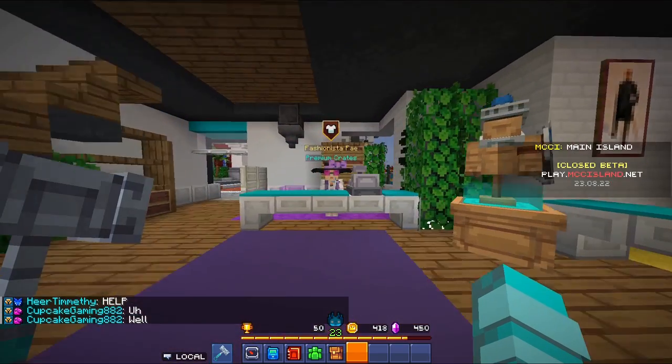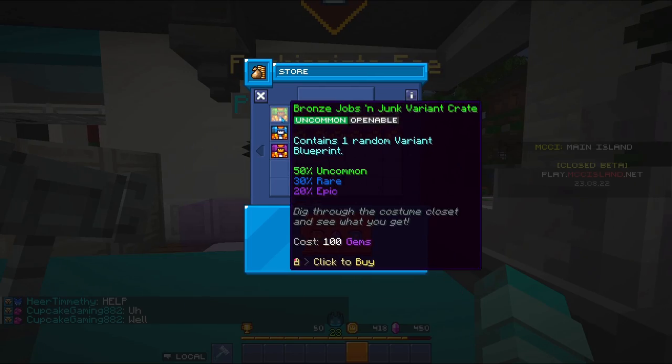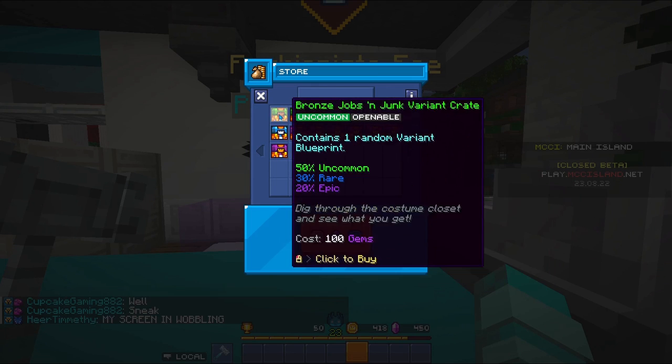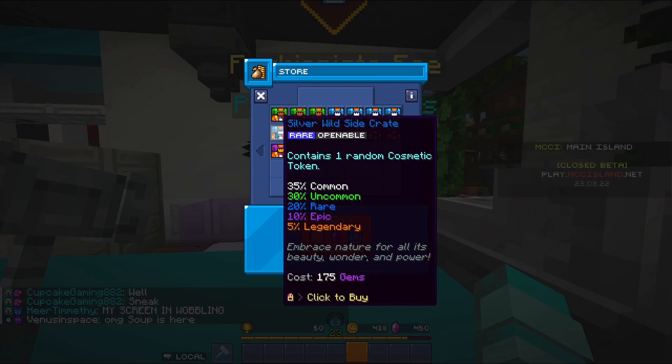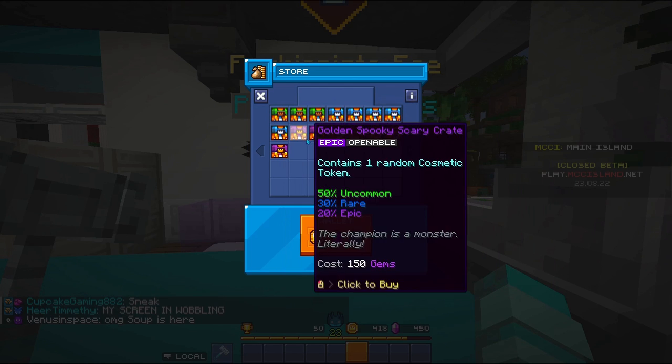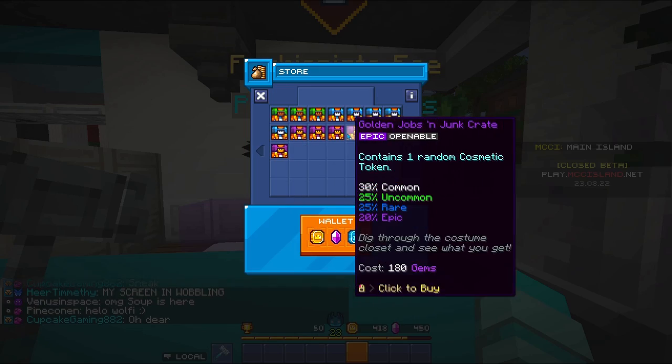You can also get hats from premium crates. These can be obtained by going inside the same store I just mentioned. There are bronze, silver, and gold crates, and they all come in gems.